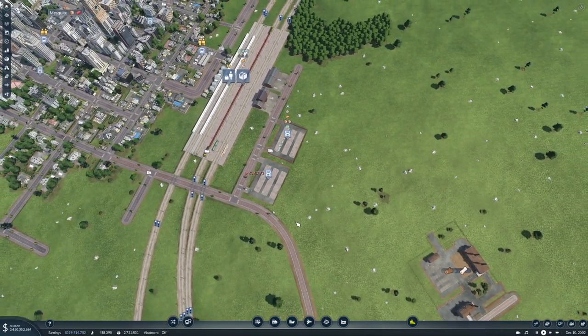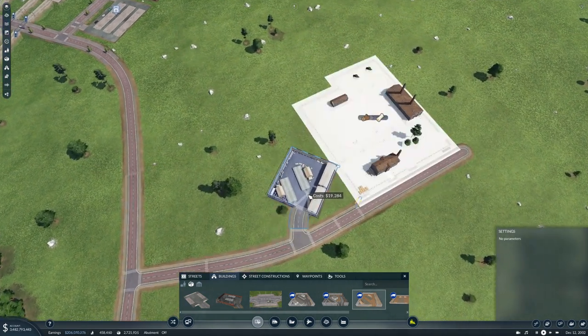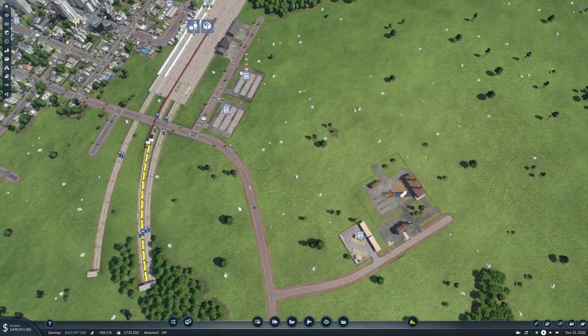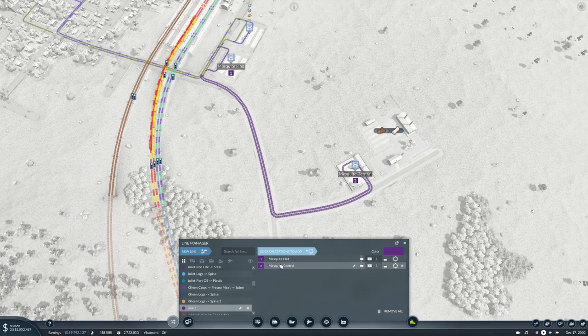Put you in there, and you need a two-lane. New line from there to there — the color is fine. You'll be Mesquite Logs to Spine, and then we need another new line: that will be Spine Logs to Mesquite Paper.